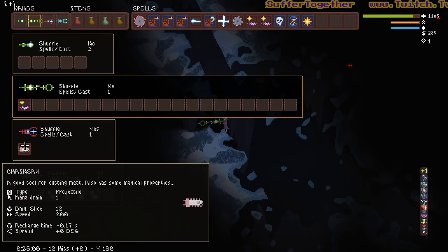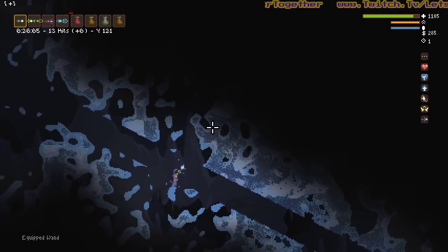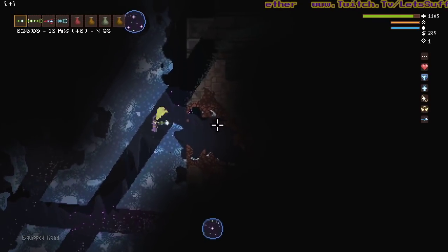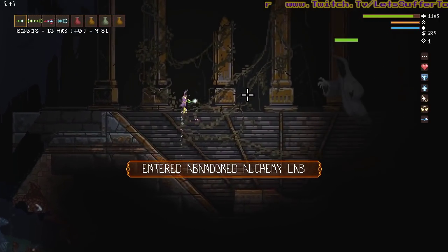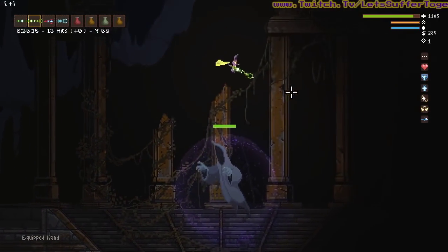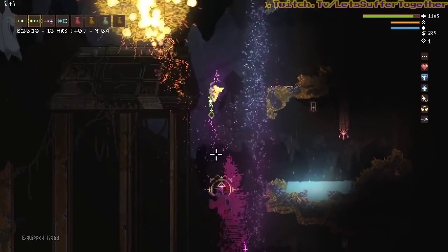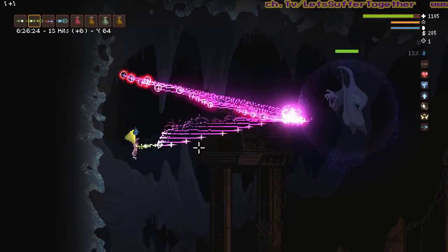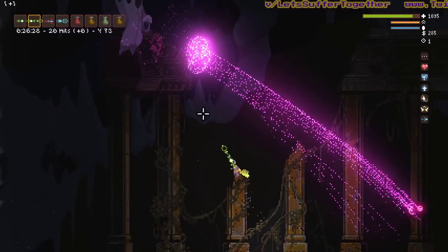Today for this boss - much the same as the first one - with the bombs on your wand you can just put a chainsaw run. You'll find the abandoned alchemy lab and on the other side you'll find this little son of a bitch. You might want to deal with other enemies first because these guys can launch barrages at you. This guy has a shield that will reflect your own shots back at you - and that hurts a lot.